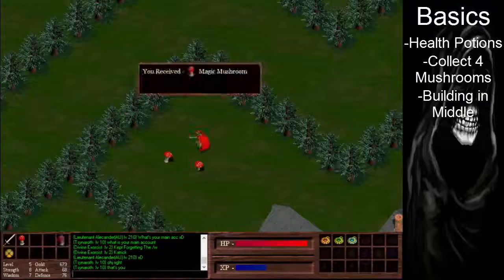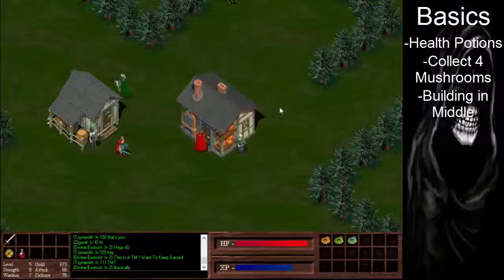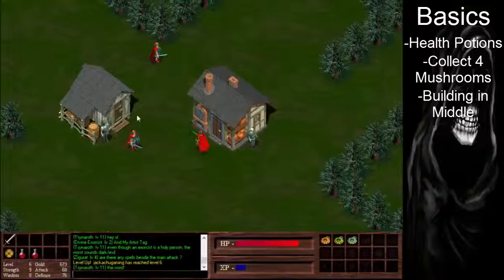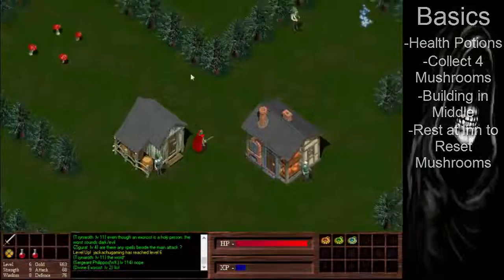You're not going to be able to regen health by standing still anymore. We now have the four mushrooms, so go up to this building and mix an HP potion — you'll make one and get a bit of XP. You can hold up to four potions and four mushrooms at a time. Go to the next mushroom patch and get four more. Now we've got two potions. If you go to the inn and rest, it will reset the screen and re-spawn the mushrooms, so go through that again and you'll have four potions.